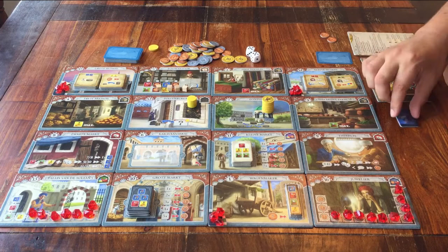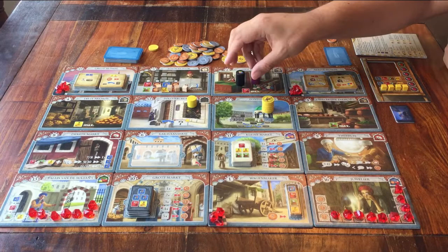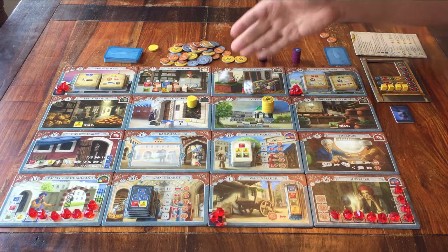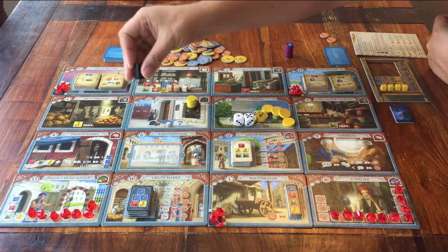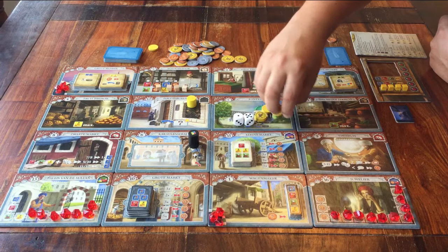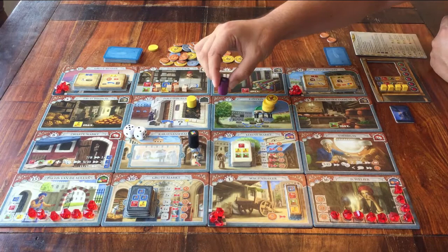You can look at your card but don't show it to the others. To finish the setup, you have to place these two columns — the black one and the purple one. I roll the dice, it shows a number, and I can find the same number on one of the boards, so that column goes to that location. Then for the other one, I roll the dice again, find that number on the board, and that column goes there.